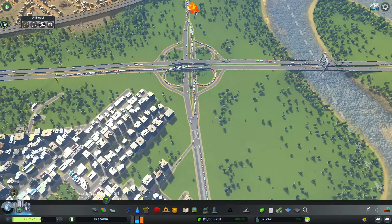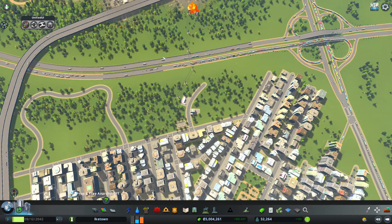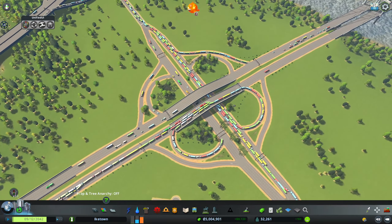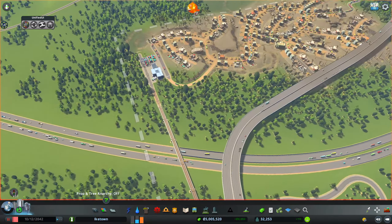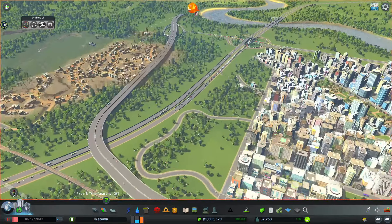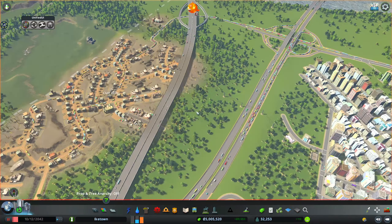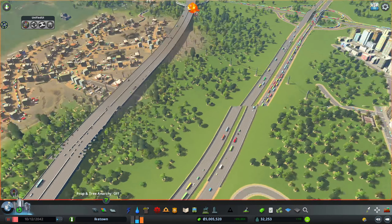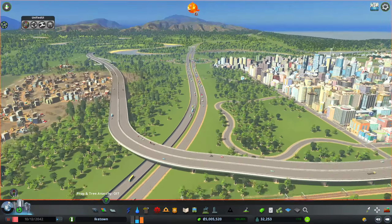I guess most likely they all just want to get out of the city, and not to the cargo train terminal, which I thought at the beginning was the reason why they were getting into the city. I guess they simply want to get out of the city, but they couldn't get out other than going into the city. But what's going on here - how could I improve this bit? Let's pause the game, because they have a cargo terminal here.